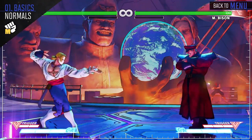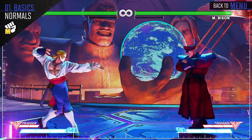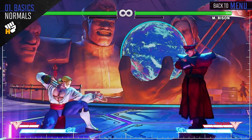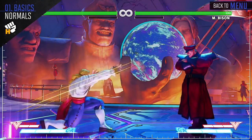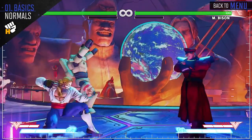Unclawed, Vega gains some more combo potential. Crouching medium punch can link into his light punch, and standing medium punch becomes special cancelable. His crouching heavy punch can be a decent anti-air at far ranges. His standing heavy punch has decent range and is special cancelable.